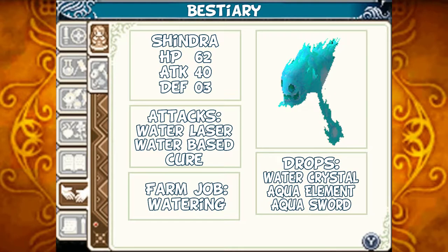The Shindra: HP 62, Attack 40, Defense 3. All of their attacks are water-based. They can use Water Laser and Cure. Should you tame them, they can water your crops for you. Should you defeat them, they can drop Water Crystals, Agua Element, or the Agua Sword. This is the same enemy we fought before — nothing new.